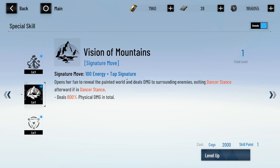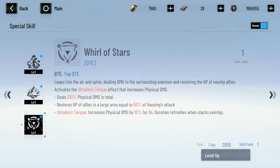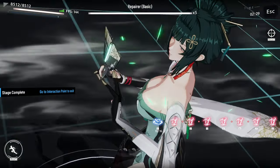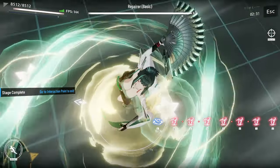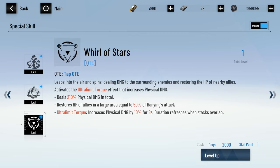Signature move — 100 energy. Opens her fan to reveal the painted world and deals damage to surrounding enemies, exiting dancer stance afterward if in dancer stance. Doesn't give you any bonus for being in dancer stance, you just exit it. Deals 600 physical damage. Let's do the ultimate — you'll see you lose all your stacks. Leaps into the air, spins dealing damage to surrounding enemies and restoring HP of nearby allies, activating the Ultra Limit Torque effect. HP restored to allies in a large area.